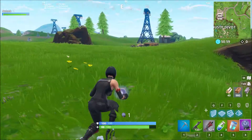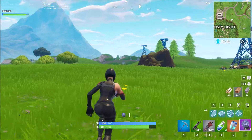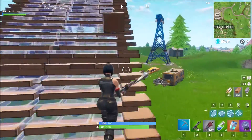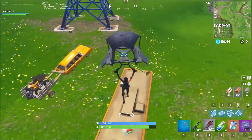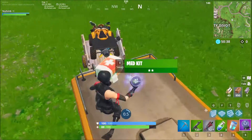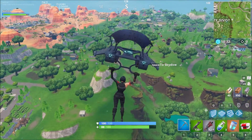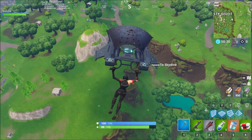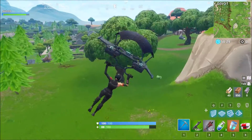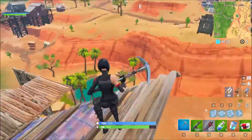Everyone knows how it feels when you can't carry everything. Say there's a rift-to-go and you want to rotate — you can pick up another item and exchange it for the rift-to-go at about 0.5 seconds in. If you do it too late, it'll just cancel the rift-to-go and you have to try again. Everyone probably knew that, but if you didn't, now you know.